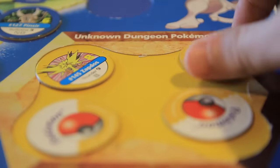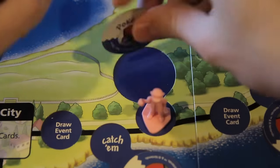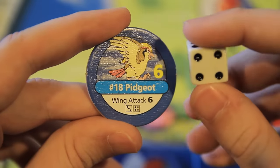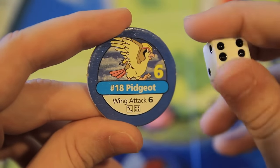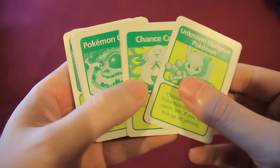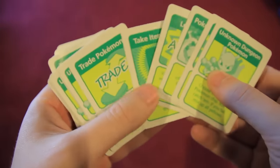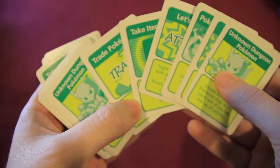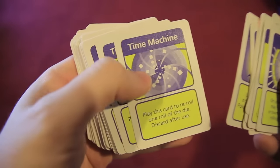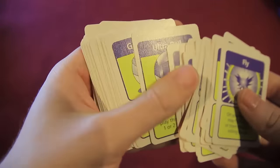When you land on a Ketchum space, you flip the Pokemon over and attempt to capture it. If you roll any of the numbers shown on the chip, you add it to your team. If not, too bad — it remains face-up for another player to potentially snag. Event spaces pull a random card from the green deck, which can activate anything from healing to legendary Pokemon encounters. Item spaces give you items which fill your maximum hand size of seven, offering you tools to aid in captures, battles, and more.